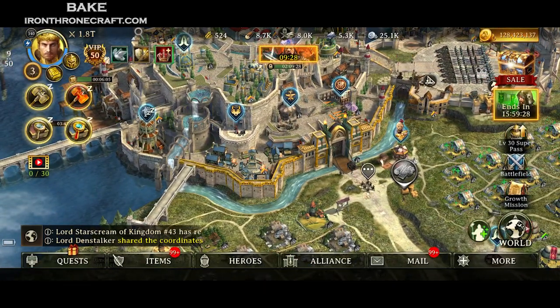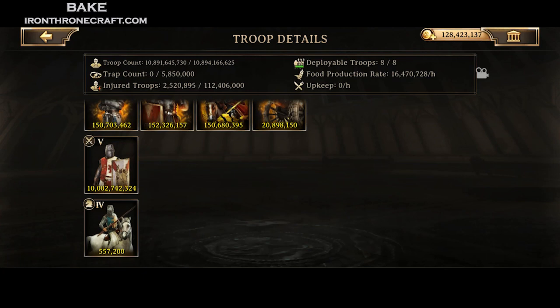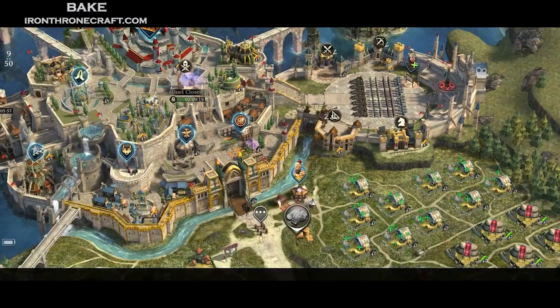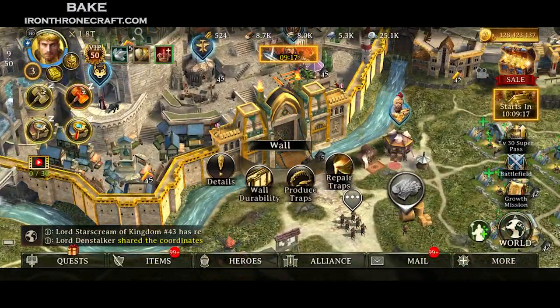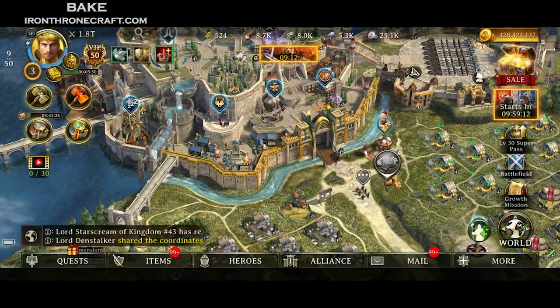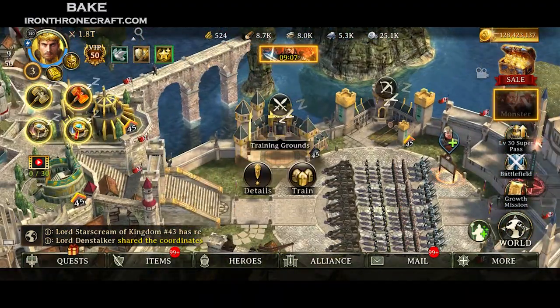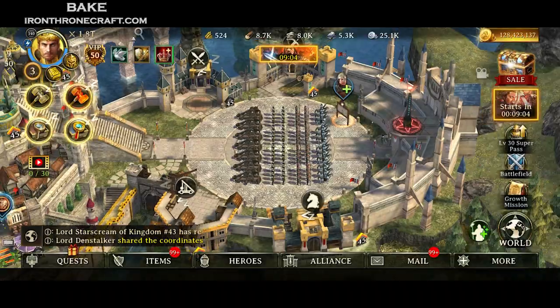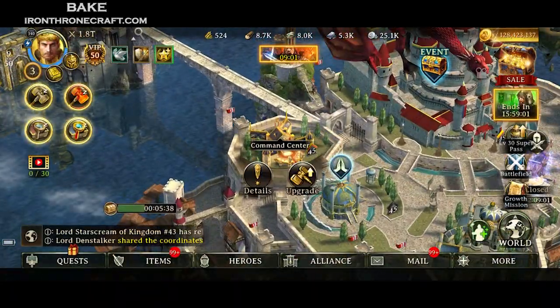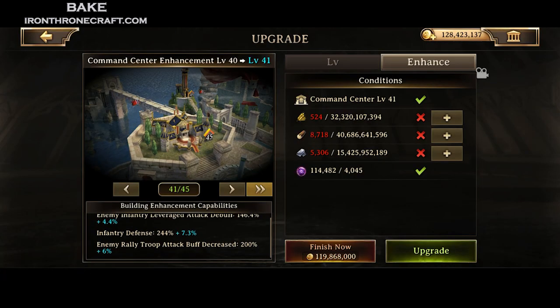For building enhancements, the big thing is that some of these buildings give leverage debuff, which is massive. See how my wall — I can't upgrade it anymore? Because the first thing I did when these new building enhancements came out was upgrade my wall. The reason is that I am an infantry single-type trap. Your wall increases your leverage debuff for archers. If you look at Command Center and go to Enhance, you see infantry leveraged attack debuff — that's the biggest buff you can get from all of these building enhancements.